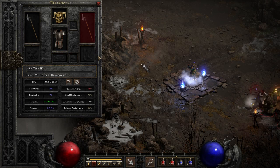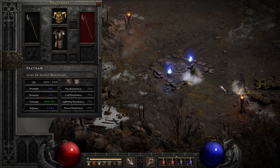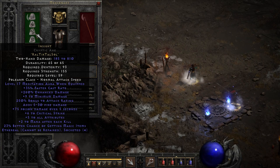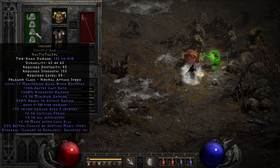Next up on this list we have Insight — everybody knows Insight. Damage is dramatically less than Phoenix, that's for sure. Everybody knows Insight because of the Meditation aura. I believe it's level 13 to level 17 Meditation aura. If you have any trouble with your mana regeneration, this is the supplementary polearm for you.